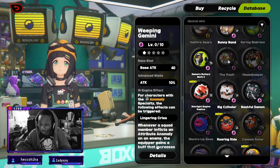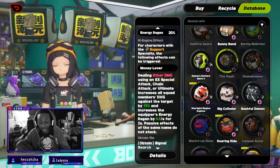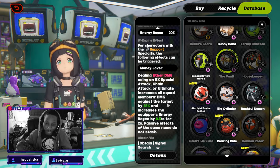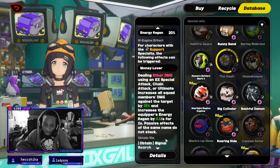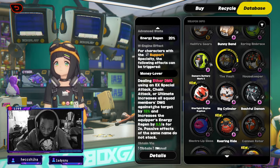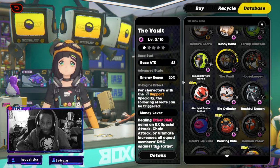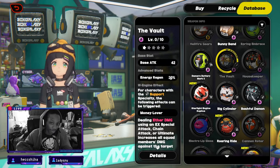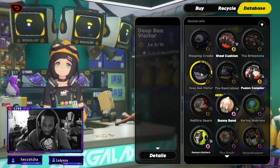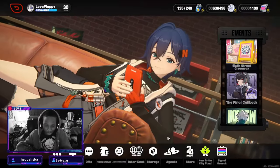If you got really lucky you could have her signature W-engine. Dealing Aether damage using an EX special attack, chain attack — the chain attack is very important — or ultimate increases all squad members' damage against targets by 15 and increases energy regen by 0.5. That's great, and it likely applies to anomaly damage too. She definitely needs that energy regen, so if you have it, throw it on her.